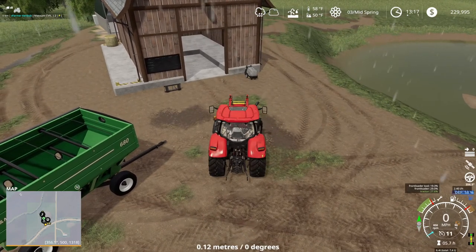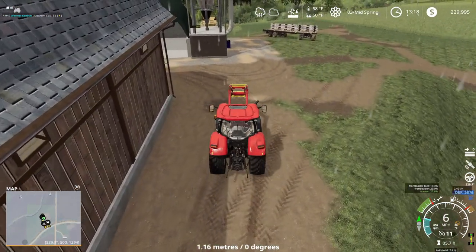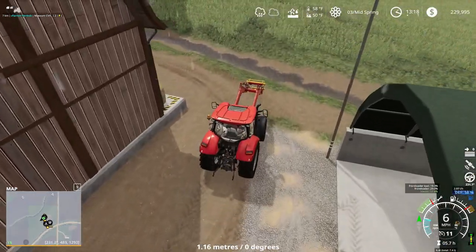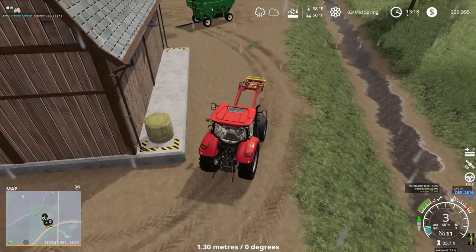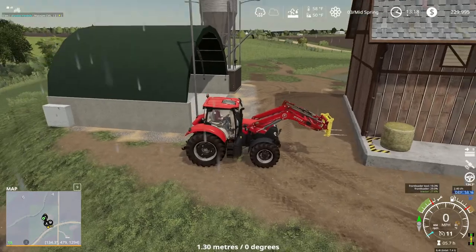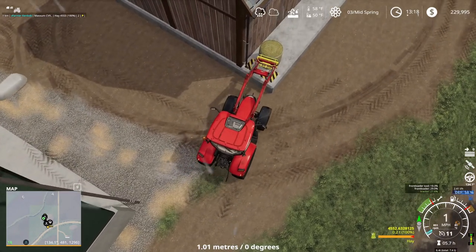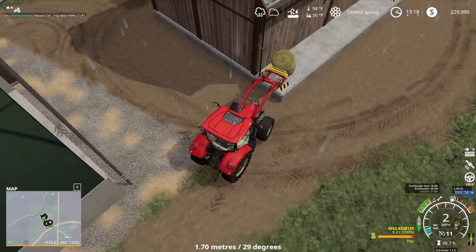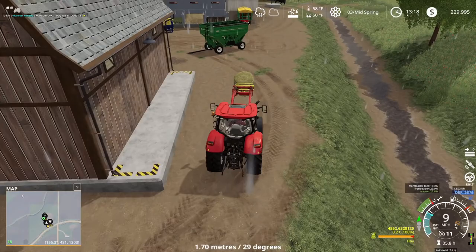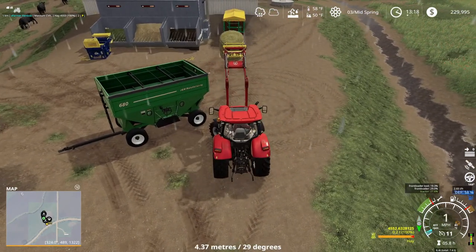Not sure why I bought the other bale spike, because this hay shredder — bale shredder, whatever you want to call it — came with a spike. So I'm not exactly sure, unless I already had that spike from before I had the bale shredder. I've never checked to see if this automatically shreds it when you try to place it over the top of it.